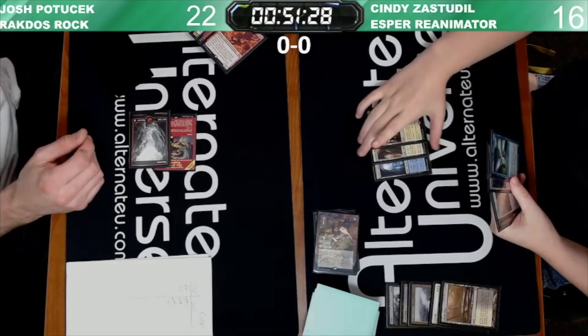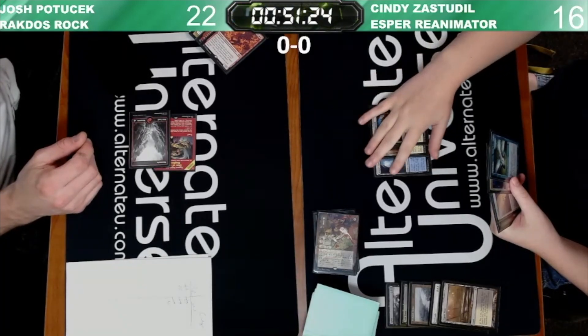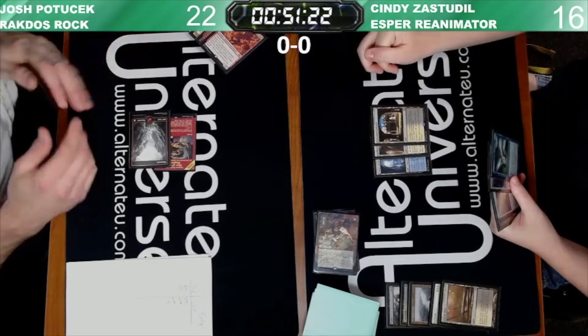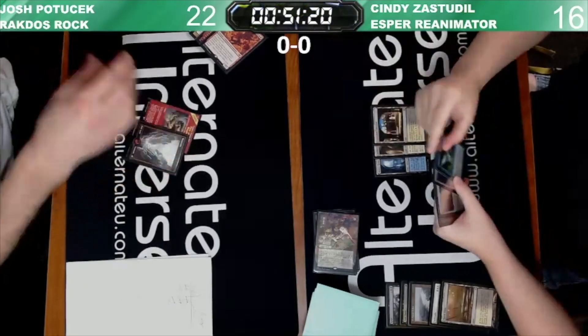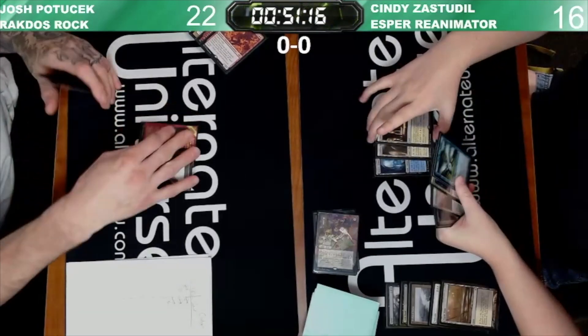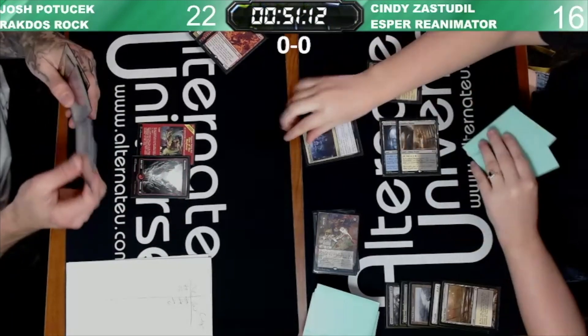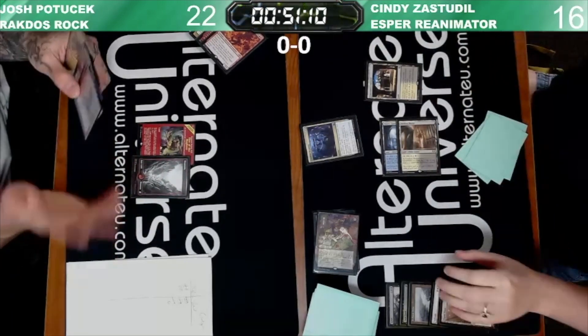I want to see this Mulldrifter come down. I love Mulldrifter — it's a dumb card, but I love it. It's Pot of Greed on a stick, you know? There's so much draw-passing. Alright, it's a Faithful Mending — we're going to draw two, discard two. Going to 18.